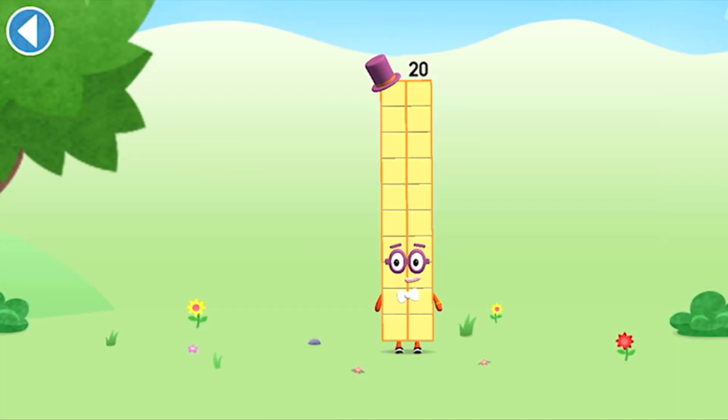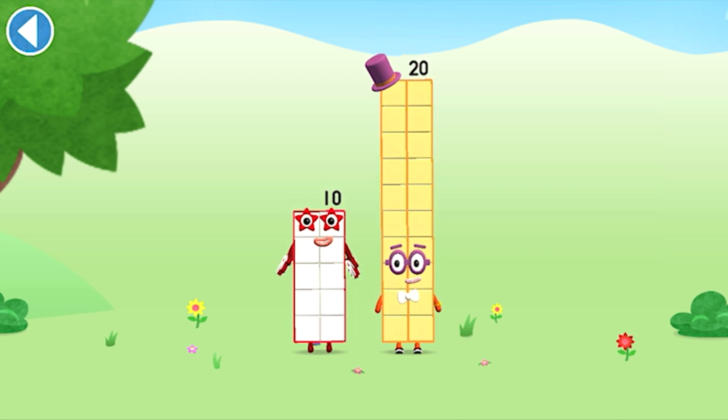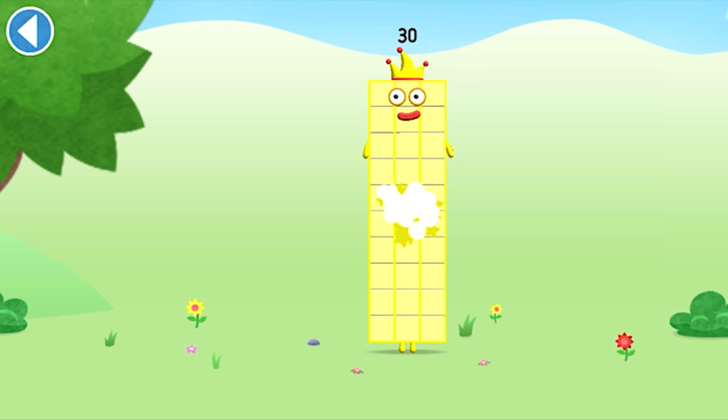You're about to meet numberblock 30. Can you add 10 to 20 and make numberblock 30? Drag numberblock 10 onto numberblock 20.